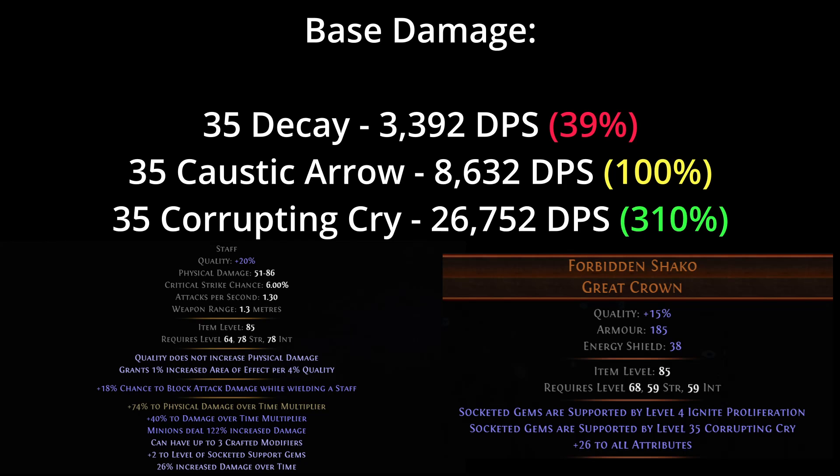To get into the numbers, on screen you can see three skills and their base damage at level 35. Decay is a support that no one uses because its base damage is terrible. Caustic Arrow is a good skill and can easily get into the 30+ gem levels with a plus levels bow for 15-ish divines. That leaves Corrupting Cry, which does 310% more damage than Caustic Arrow at 10 stacks of Corrupted Blood.